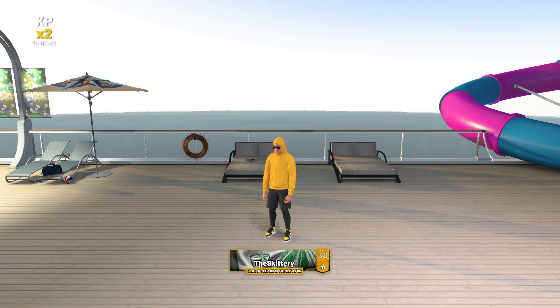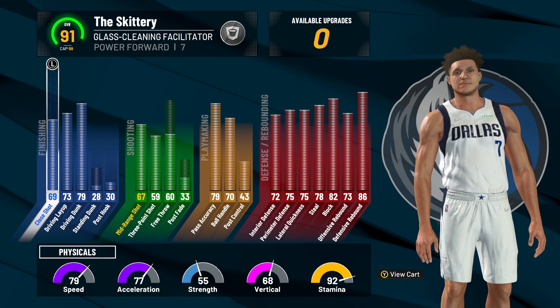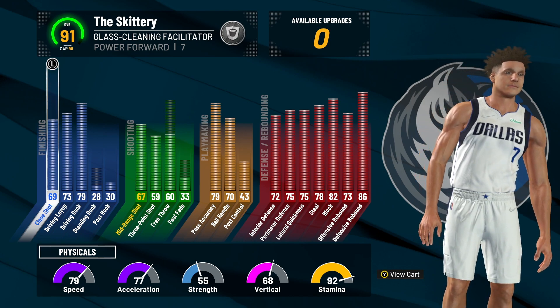What is good, YouTube? In today's video, I'm bringing out my glass facilitator build — my rear build. As you can see: 70 ball handle exactly, 59 three-pointer, 79 drive-and-dunk. This build is actually pretty nice, I'll be using it.